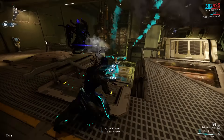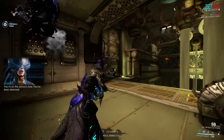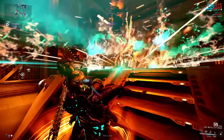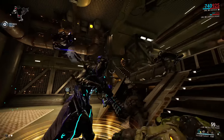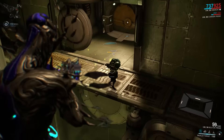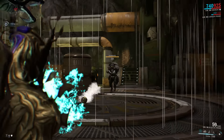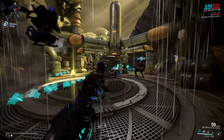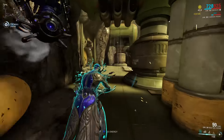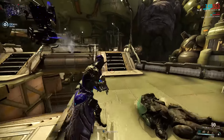Oberon's first ability is called Smite, where Oberon smites a target within 50 meters for 500 damage, affecting them with radiation which confuses them and makes them fight other enemies. The target then emits 6 projectiles that home in on enemies within 12.5 meters, each dealing 150 radiation damage and applying puncture to reduce enemy damage by 30% for 6 seconds. The projectiles fly in random directions and only start homing if an enemy is nearby; if they don't find an enemy within 12 seconds they disappear. Initial damage, projectile damage, and number of projectiles are affected by power strength; duration by power duration; and homing range by power range. Multiple projectiles can hit a single enemy, and it's a one-handed ability usable during many actions including reloading.